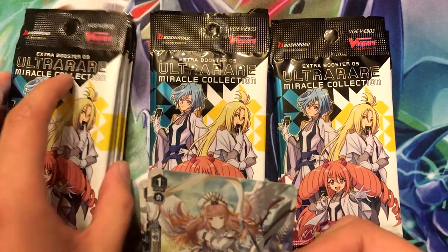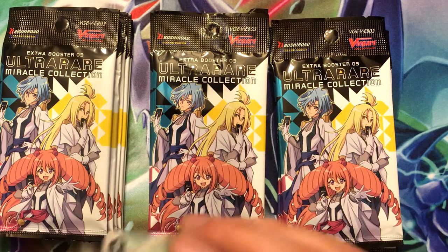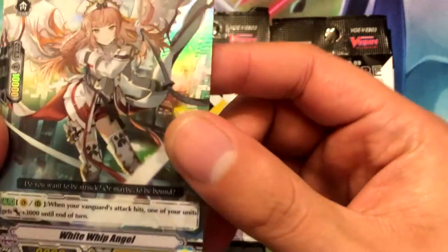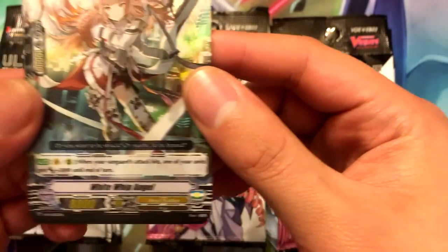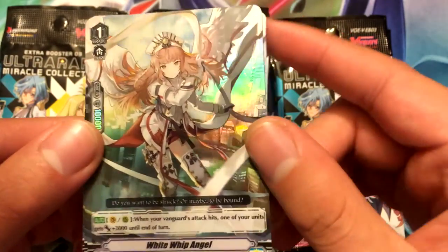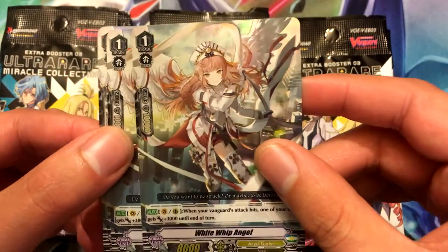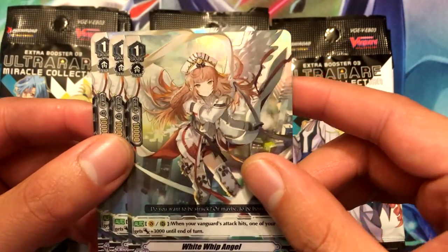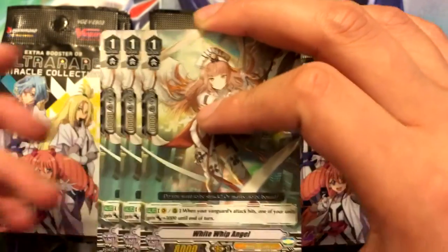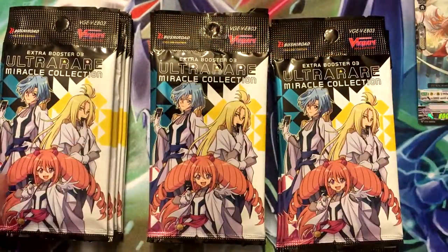This is a pack I was excited for, mainly because I want to make Gold Paladin and Angel Feather. So our promo card is right here — White Whip Angel. Looking at the card and its ability, it's probably best as like a filler card — not the greatest but not the worst either.